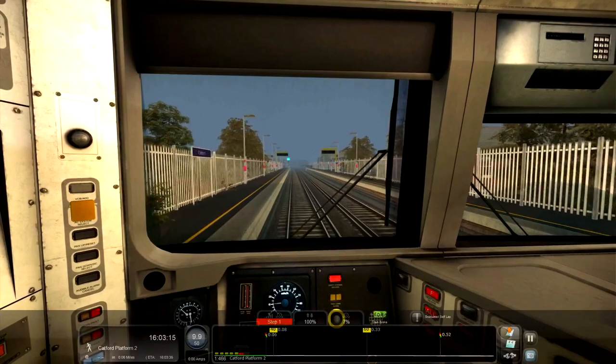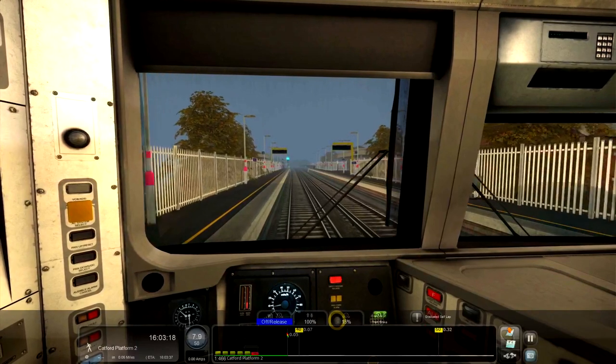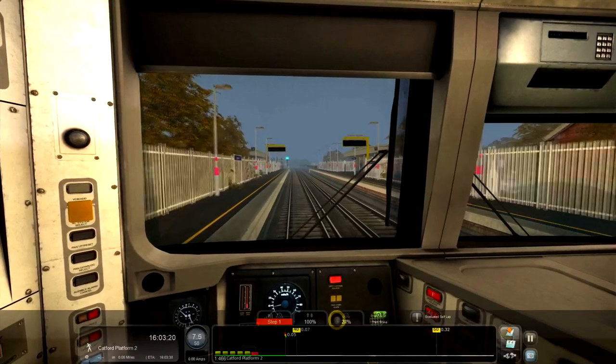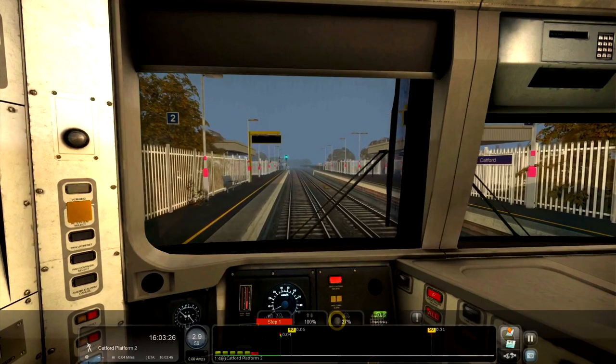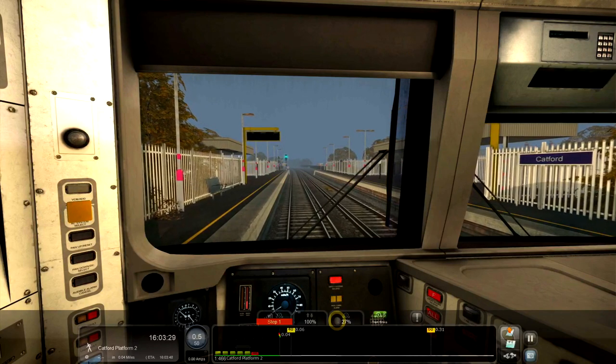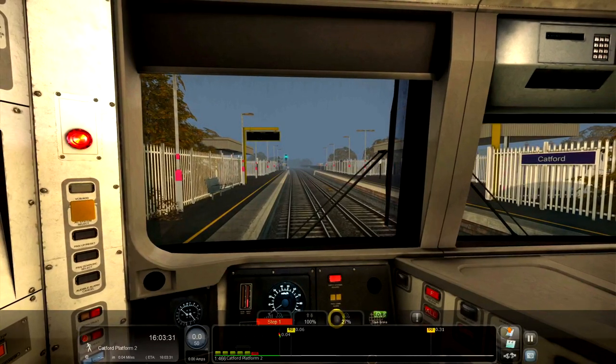But at the same time I do like passenger services from a sim point of view — you are basically driving the train. It's not just a case of sitting back and letting it drive itself. Some of the long freight scenarios can be like that, where it's a 90 minute scenario and once you've got the train up to speed it's just 30 odd miles at that speed. At least with passenger services you are doing stuff all the time.